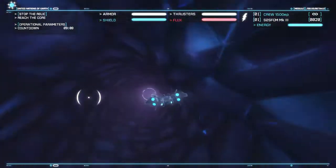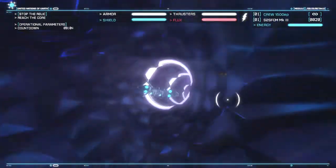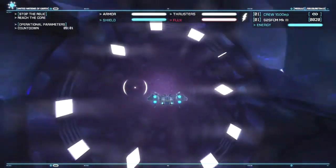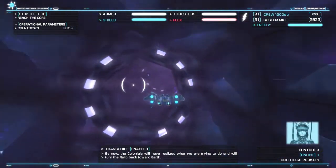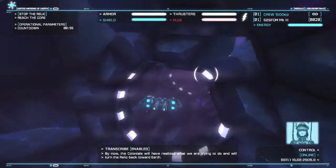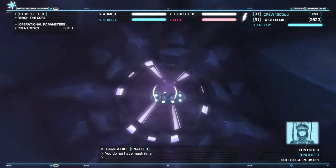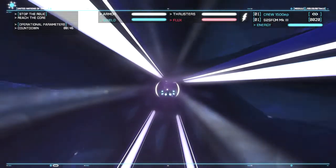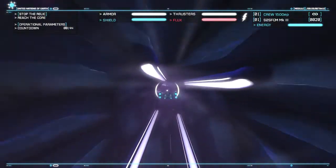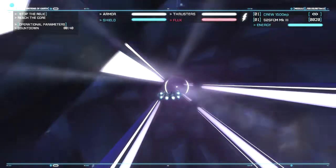I suppose this one needs to go really far just to turn - it's not turning as much as it used to. The Colonials will have realized what we are trying to do and will turn the relic back toward Earth. You do not have much time. I'm going to do straight sections that can boost, then once we get to the little turns, that's when we're going to get a few problems.